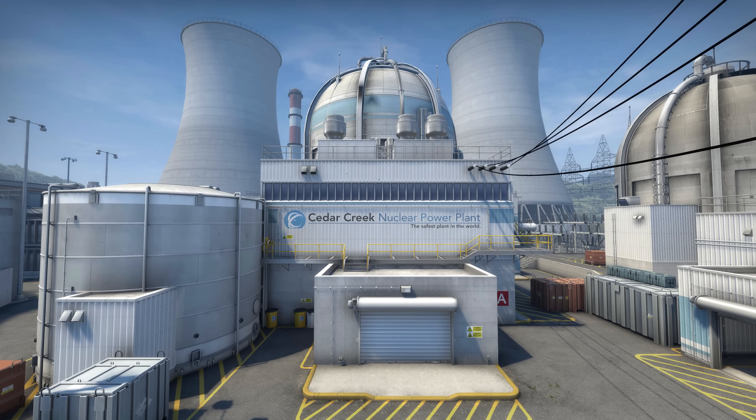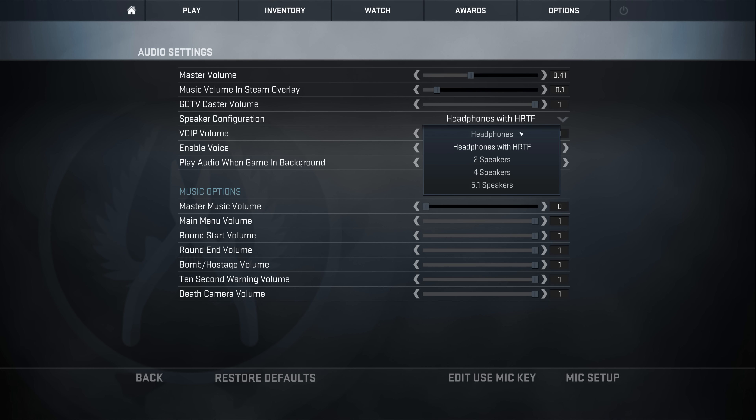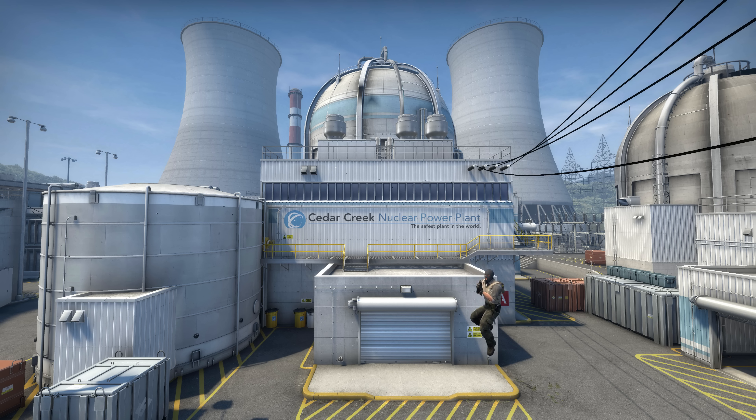At first you might think that it sounds like things are underwater, but this is all part of how it works. It's pretty extreme, but if we're happy to turn up the contrast to improve visibility, why not do the same for our ears? I think these things are a small price to pay for the benefits. And if you don't like it, disable it and continue moaning that you can't hear where people are coming from instead.